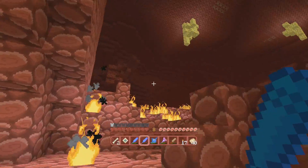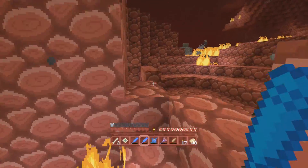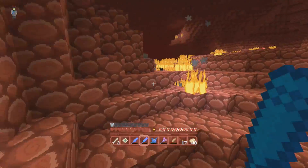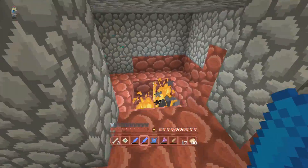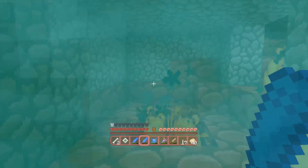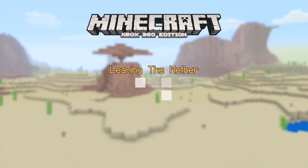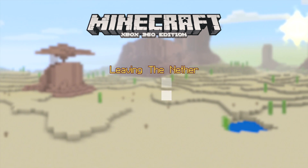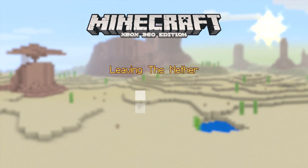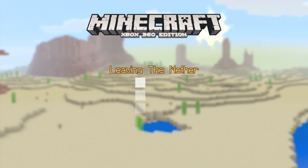If I had to list this texture pack's strong suits, it would probably be survival where you're not taking it entirely seriously. If you're doing something competitive like hardcore survival with friends, it's perhaps not the best because it takes you a second to work out — oh, this is a diamond sword, even though it looks like a shark. It takes a while to work out what tools you have. But besides that, everything is just the way it should be, so you won't get too confused, which is a problem I have with some texture packs.